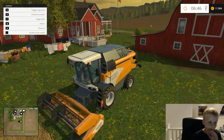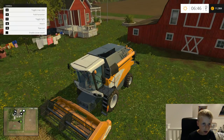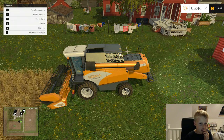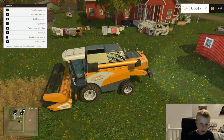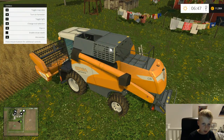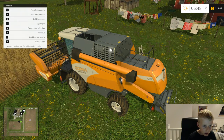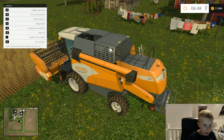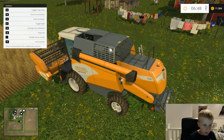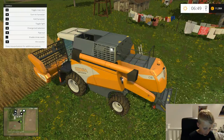Okay, so you can see the controls in the top left corner. So what does X do? F, which we don't really need. Attach. Okay, I can do a lot more stuff. Pipe out — no, we want pipe in. Enable. Turn on, which is B.